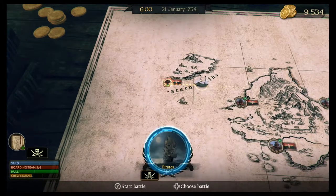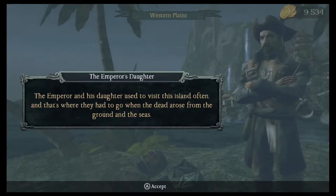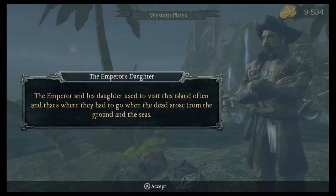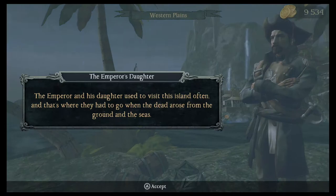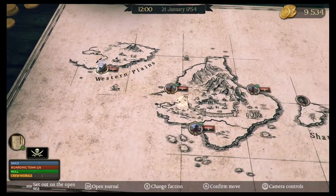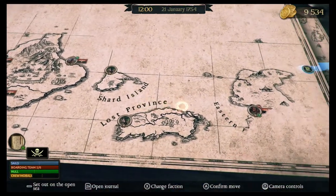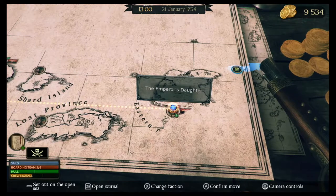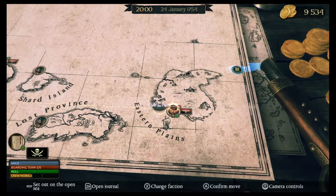And another letter. The Emperor and his daughter used to visit this island often, and that's where they had to go when the dead arose from the ground and the seas. That doesn't sound good. All right, we got to find our next stop. So we already visited this island. There's Shard Island. And then way down here — the Eastern Plains, probably. All right, let's head over there. Yep, definitely the Eastern Plains. Called it.